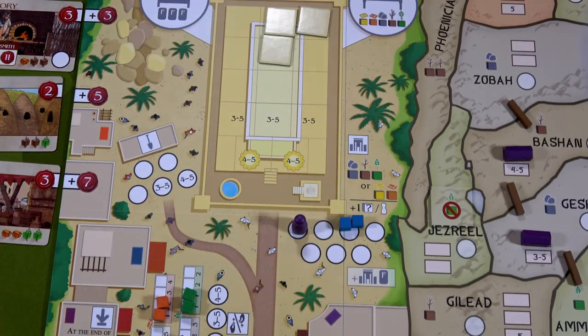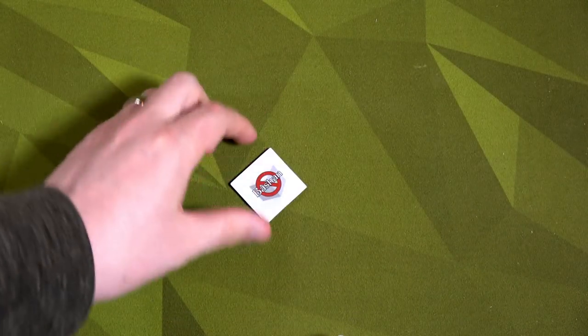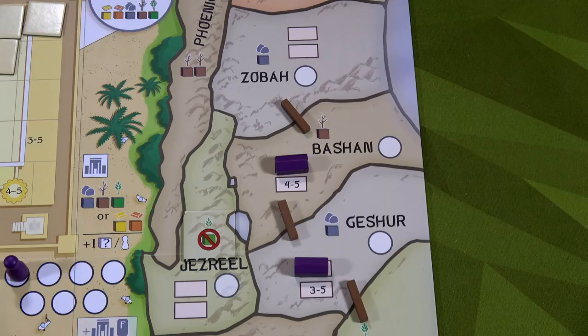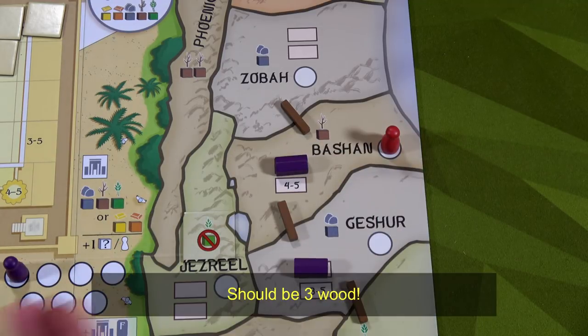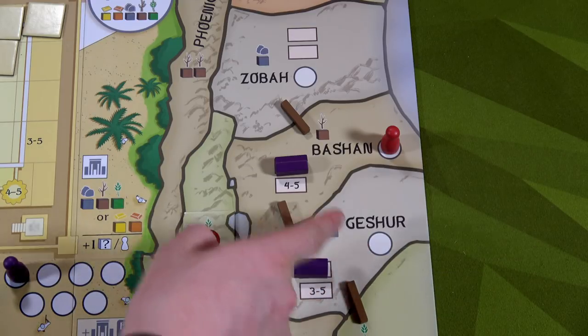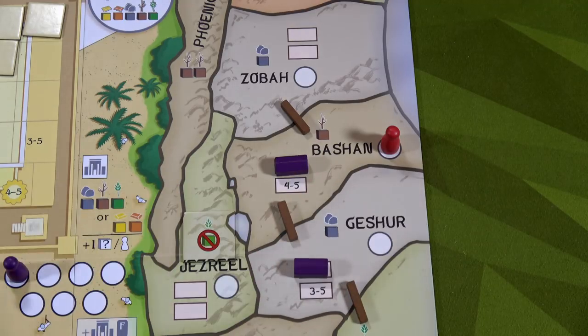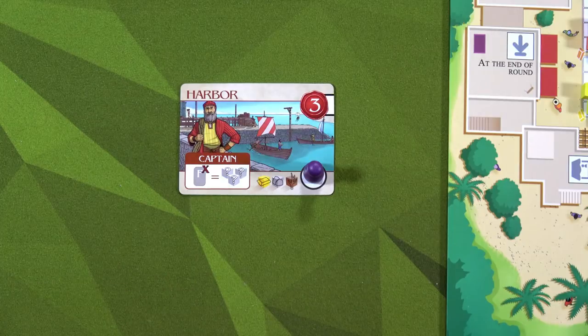That fortune card isn't great because I have no idea when Jeroboam will place there. Drawing for Jeroboam — he goes to Bashan. That's just mean — he goes there, collects one wood, and totally blocks me. Now there's a worker there and I can't gain resources from Bashan when I go to Gesher via road.